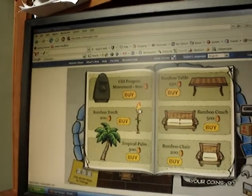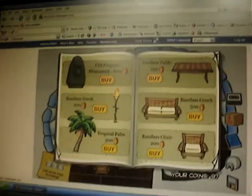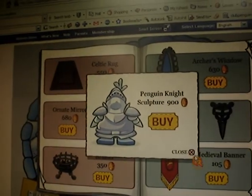Click the fire stick thing and you'll get an LCD TV. Click the fish on the flag and you'll get a nice sculpture.